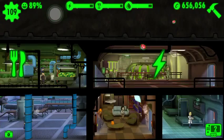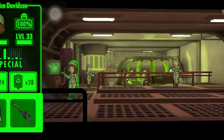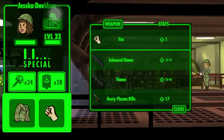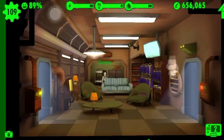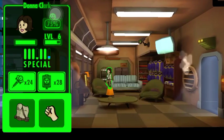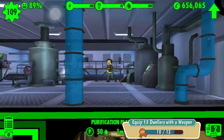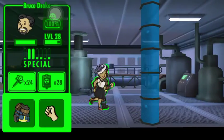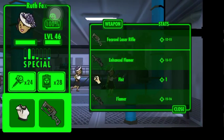I need to equip weapons on my dwellers, so I'll do that real quick. What you do is just unequip the weapon and re-equip it. Give her armor piercing — there we go.